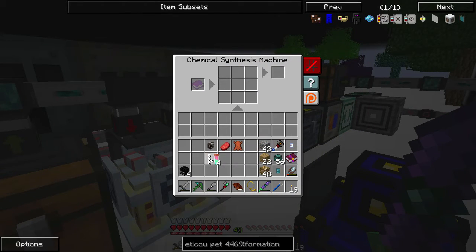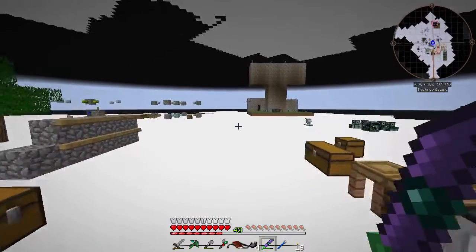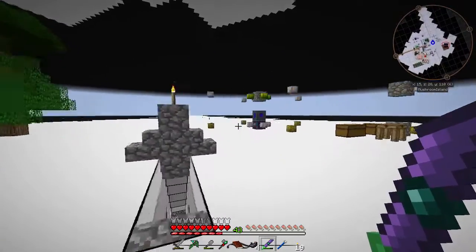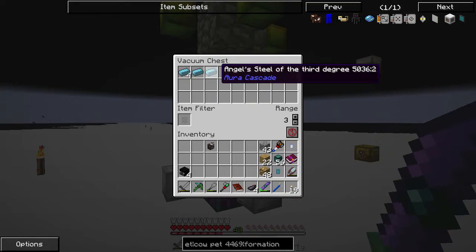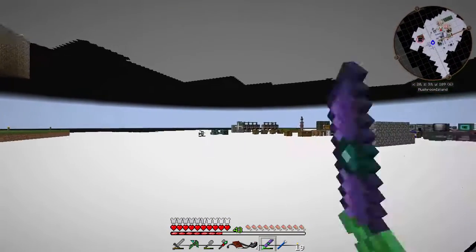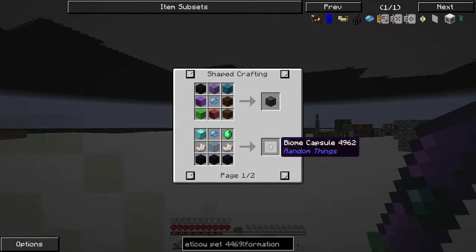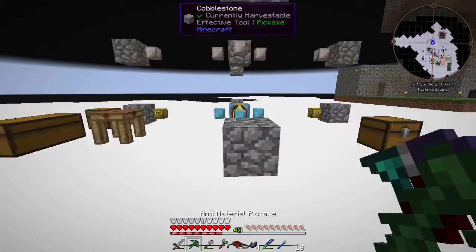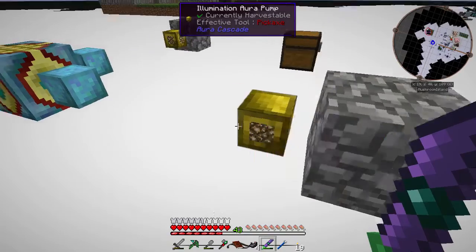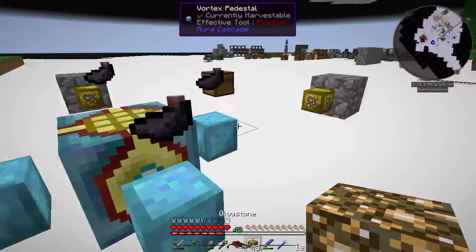We'll make ink sacks - perfect. We can start making pets. The big thing I want to do today is automate this process, which will revolve around making formation planes and setting up a planet logistics system. We also need to do similar things for cobblestone because we're going to need a lot of singularities. We need purple violet aura, which these guys have.